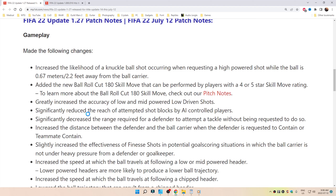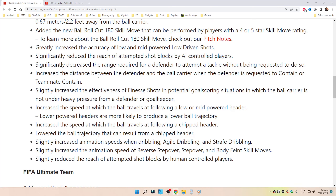Greatly increased the accuracy of low and mid-powered low-driven shots. Significantly reduced the reach of attempted shot blocks by AI-controlled players. Significantly decreased the range required for a defender to attempt a tackle without being requested to do so.